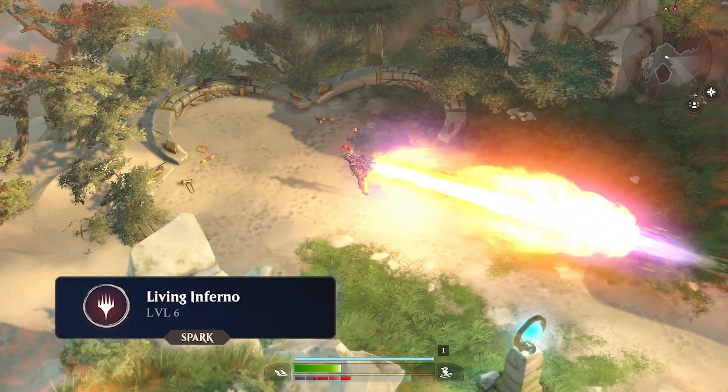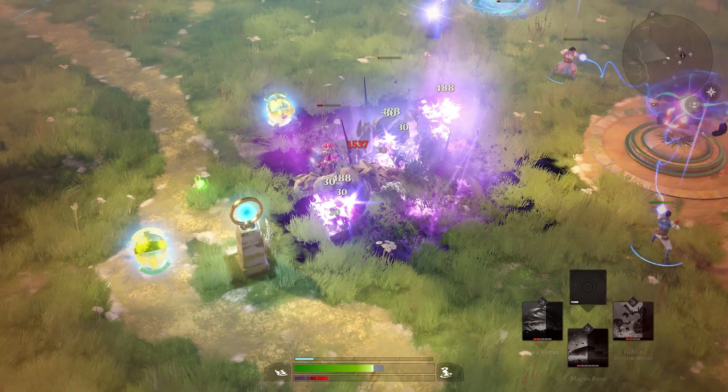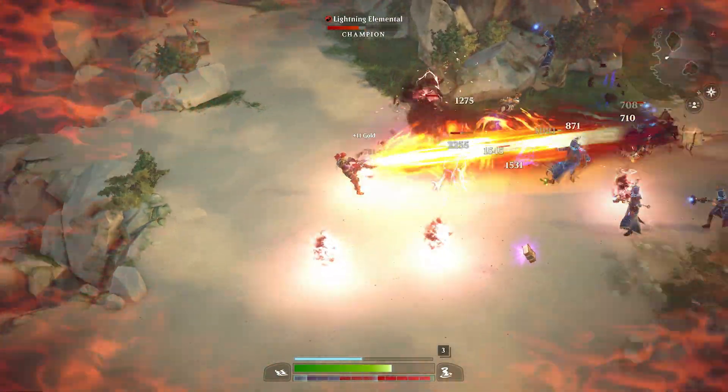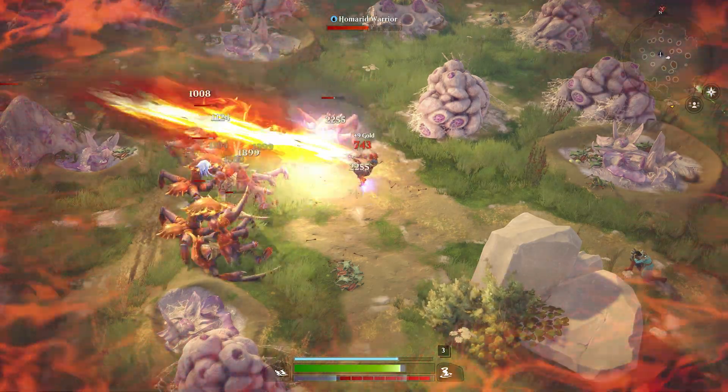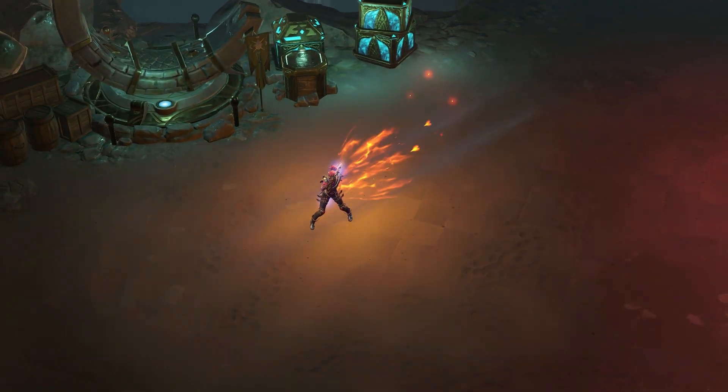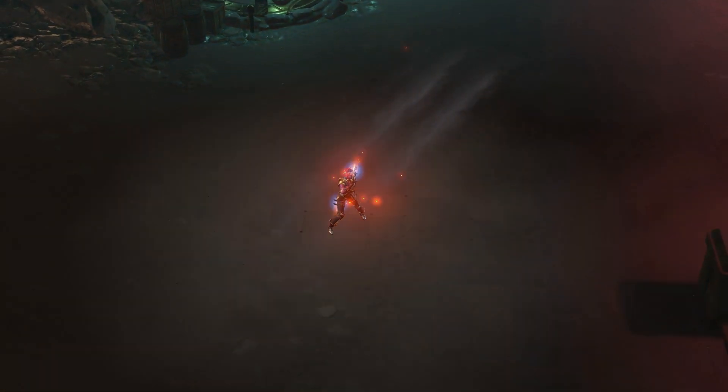Living Inferno is the Pyromancer's spark power, which can be activated after filling the spark meter during combat. This power replaces the Fireblast attack with a flamethrower, reduces the cooldown and increases damage of Incinerate, and entirely removes the cooldown of Alacrity Ablaze.